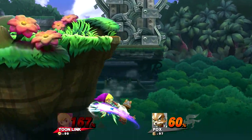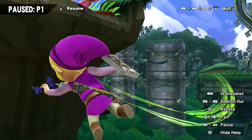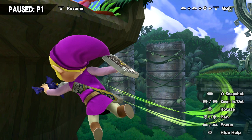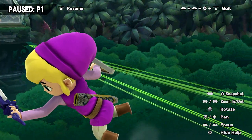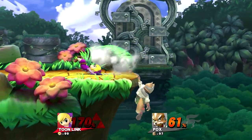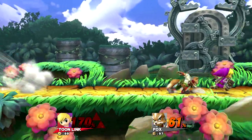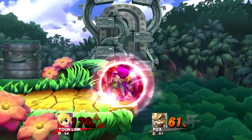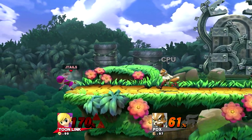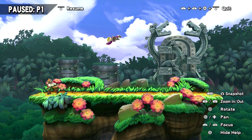The only danger with this technique is that you miss your opponent, which is really risky if you don't perform it correctly. Certain characters — especially light characters — can DI out of this. So I wouldn't recommend it on the entire cast. But against fast fallers like Fox and Sheik, and against big heavy characters like Ryu, Cloud, Mega Man, Bowser, and Donkey Kong, I could see it working very well — especially if you don't trump them most of the match, then go ahead and trump them and reverse up B for the KO. It's quite a surprise if your opponent isn't expecting it.